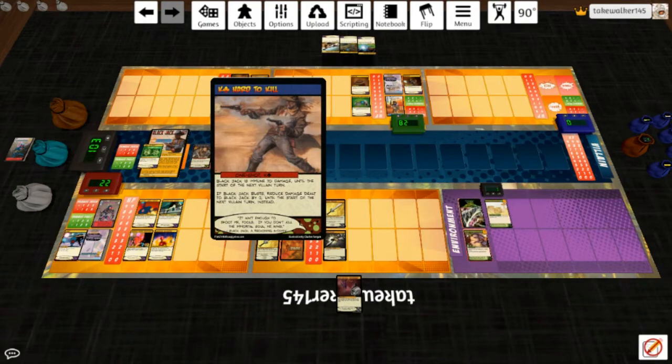'Hard to Kill': Black Jack is immune to damage until the start of the next villain turn. If he busts, reduce damage dealt to him by two until the start of the next villain turn instead. That's not much better to be perfectly honest, but Omnitron can deal with it.